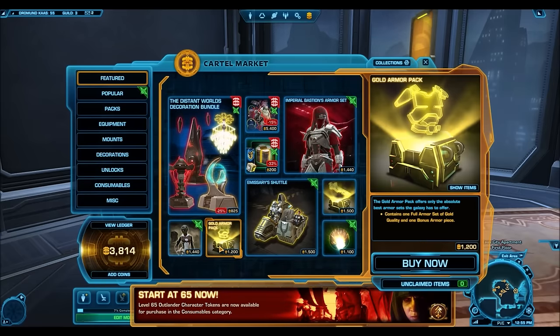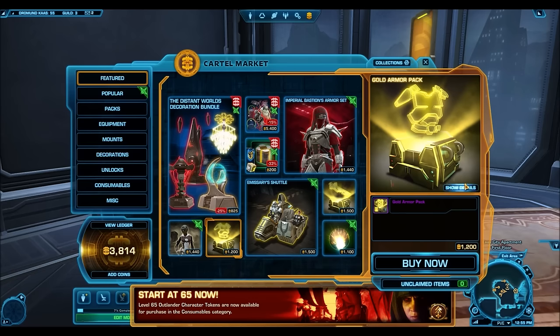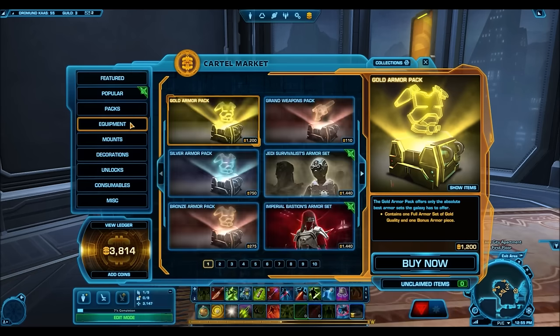Right now it's Friday, December 30th, and these things are probably going to be gone by Tuesday, which is when Bioware normally updates their cartel market sales. They did say that the Gold Armor Packs are only going to be available for this holiday season, which means — or at least I presume — that during the next new year they're no longer going to be available, and we probably won't see them again for a very, very long time.